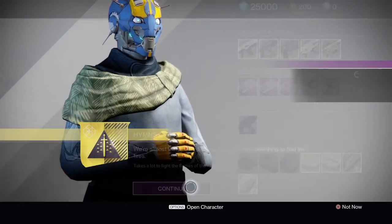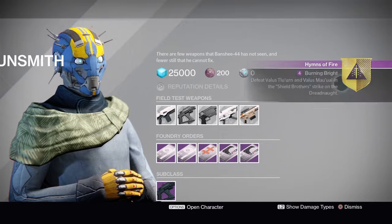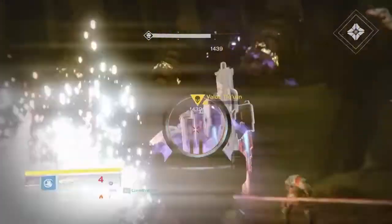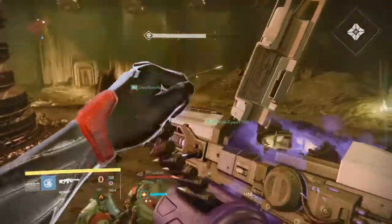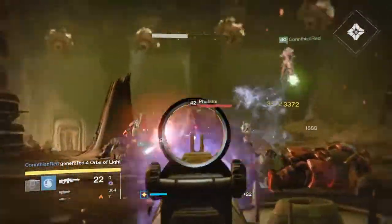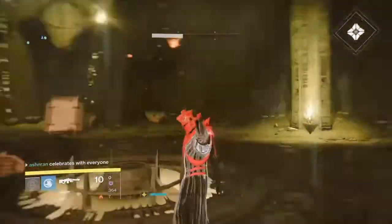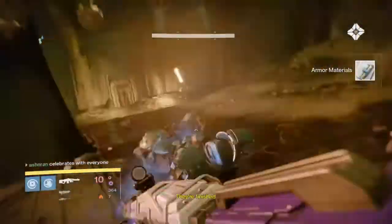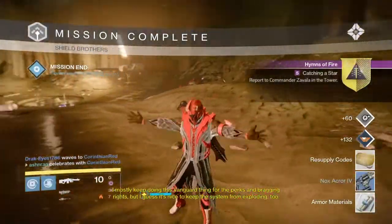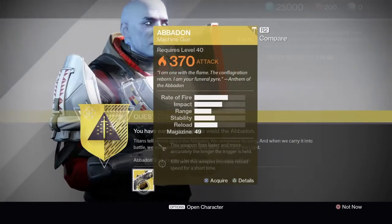He is going to tell you to go and do the Shield Brothers Strike, which is really easy. I think you do have to put it on the 320 mode, so just put it on the 320 mode just to be safe. Once you finish the strike, it is going to tell you to go back to the tower and talk to Zavala. Go back to the tower, talk to Zavala, and once you're there he gives you the Abaddon.